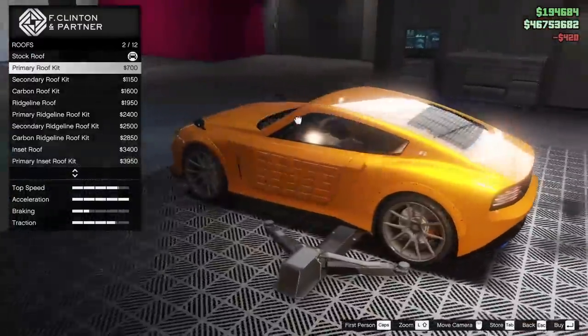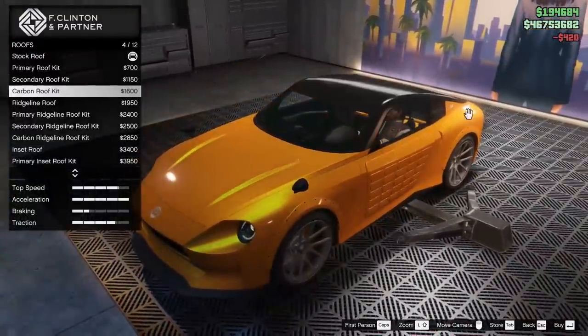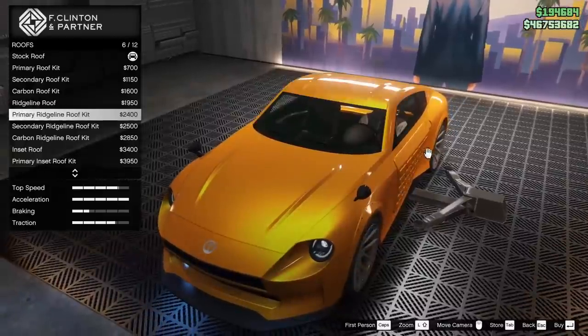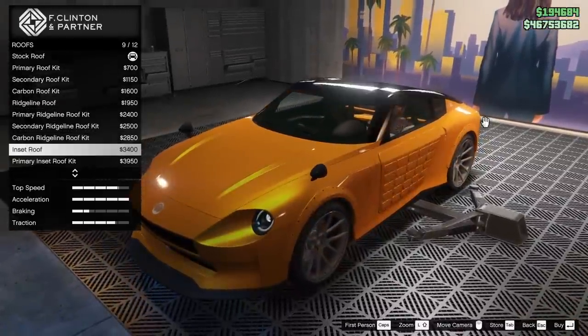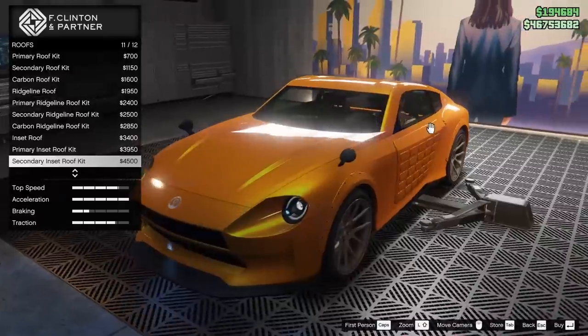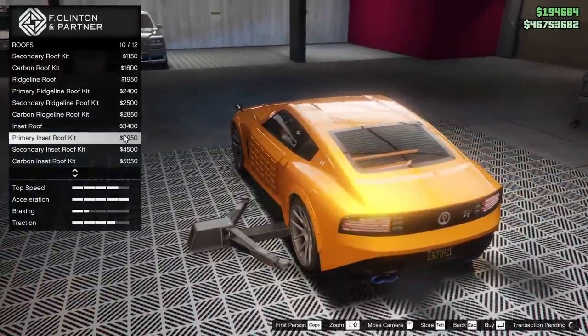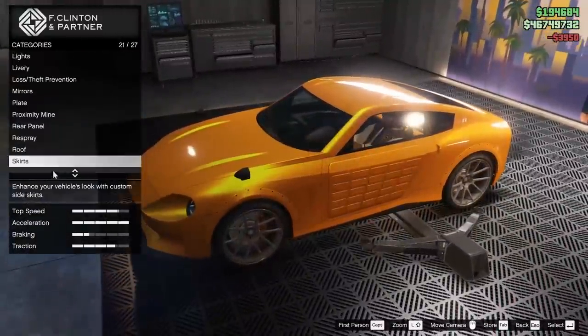For the roof, we can go for a primary roof kit, secondary roof kit, or carbon of course as well. We've got the ridgeline roof as well in primary, secondary, and carbon. The inset roof as well in all of those colors. I think that I want to go for the primary inset roof kit. I don't really like the look of it when it's a different color.